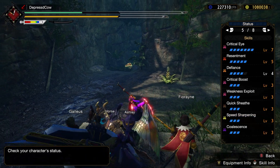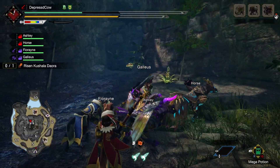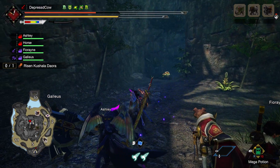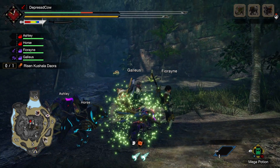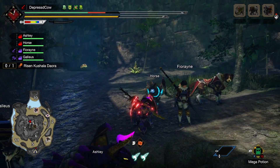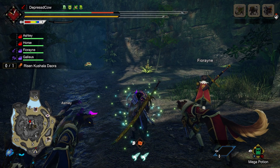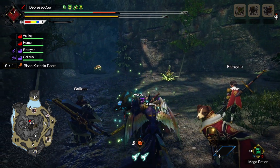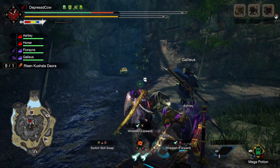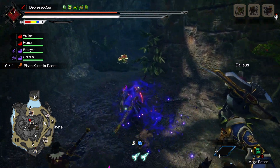Something incredibly useful if you're going to use this armor set is Dango Shifter Level 4. You want it because when you switch to Blue Scroll, your health starts draining. If you have Dango Shifter Level 4, you get a lot of health back whenever you shift. You can see — I'm missing a lot of health, but I switch back and now I've got a full health bar of red. Dango Shifter Level 4 — there's a 70% chance of it activating, so it's not guaranteed every time, but it's highly likely and very helpful.